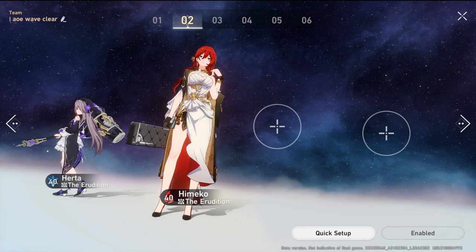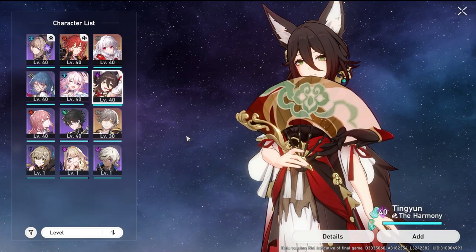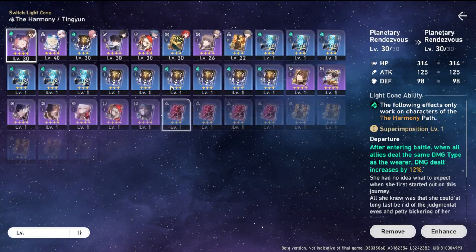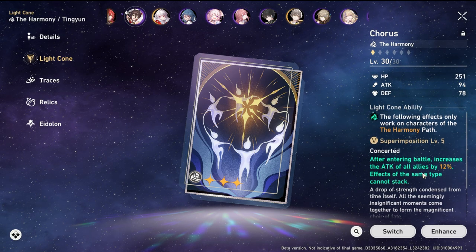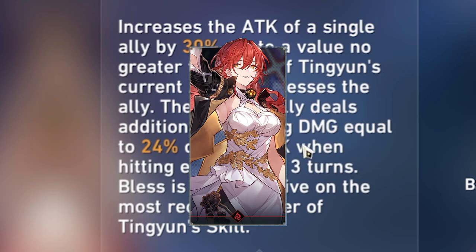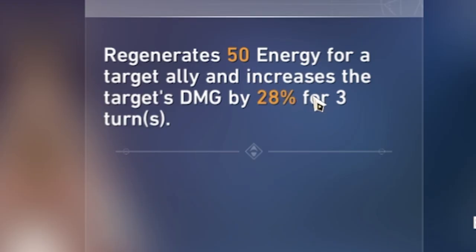Now that we have our two main damage dealers, we need two characters to fill the gaps. The first that comes to mind is Tingyun. Tingyun boosts the attack of an ally via her light cone — I'm equipping the three-star light cone Chorus, which gives a 12% attack boost to all allies at max. Once the buffed ally attacks, they also deal additional lightning damage equal to 24% of their attack for three turns.